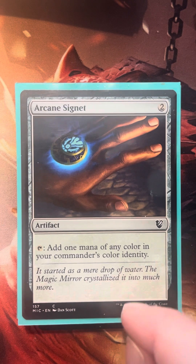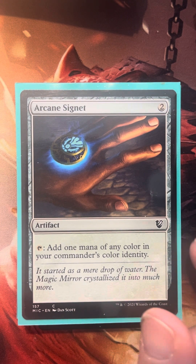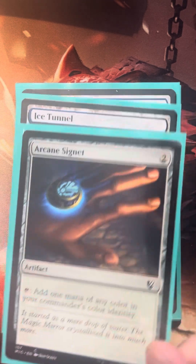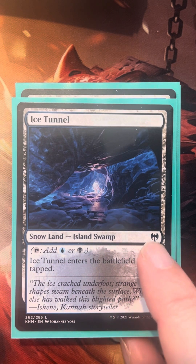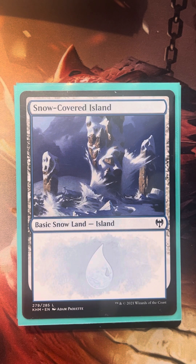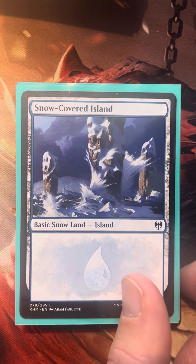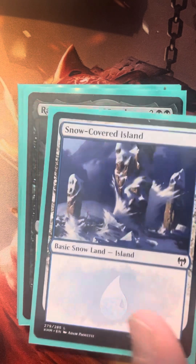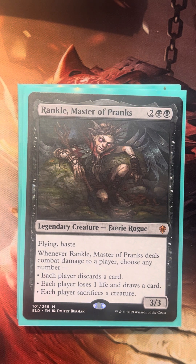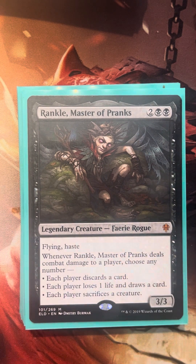Arcane Signet is a very nice mana rock — it taps for any of our commander's colors for the low cost of two. Ice Tunnel is a nice dual land and it's a snow land too, which also works for us. It's one of our lands that will come in tapped. Fabled Passage also comes in tapped before turn four. We also have a slow dual land that only comes in untapped after our third land, and a fast land like Copperline Gorge where you need to play it as your third land or fewer to enter untapped. So we have a couple of contingent dual lands but nothing too crazy.